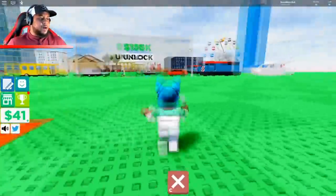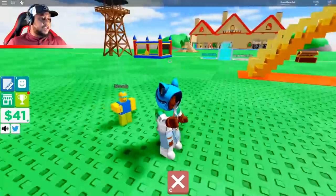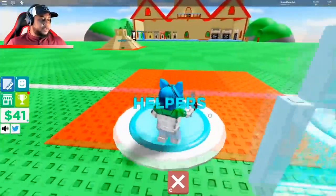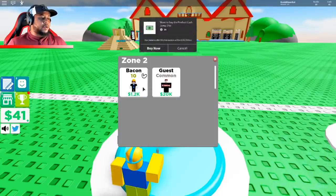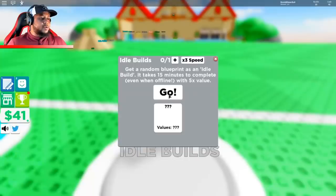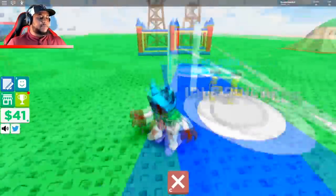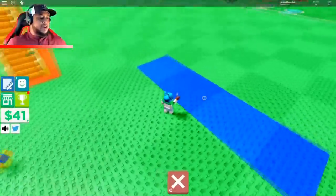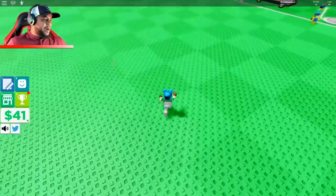Wow, what can we build over here in Zone 2? 150,000 to unlock the next side — geez. We have the bacon and the guest helpers at 20,000 bucks. Idol builds get a random blueprint as an idol. Let's use the bridge — here we go, we're building our own bridge! 15 minutes to build that, oh my gosh.